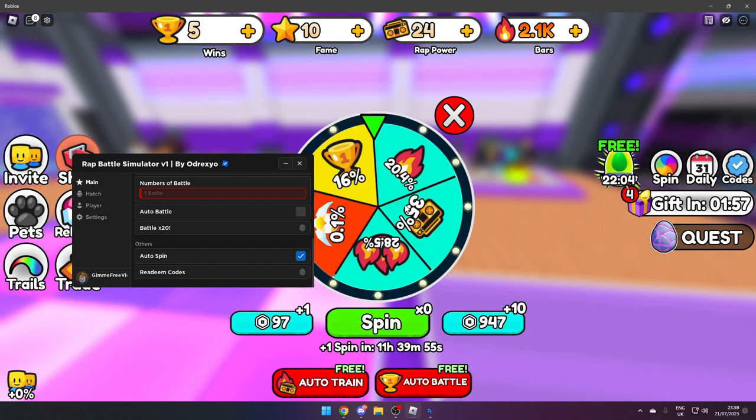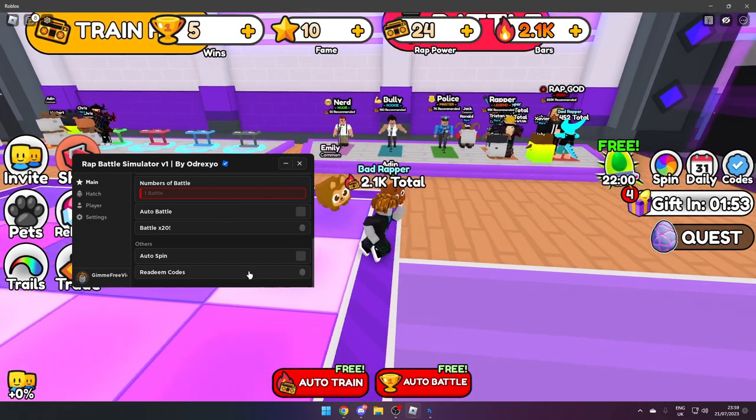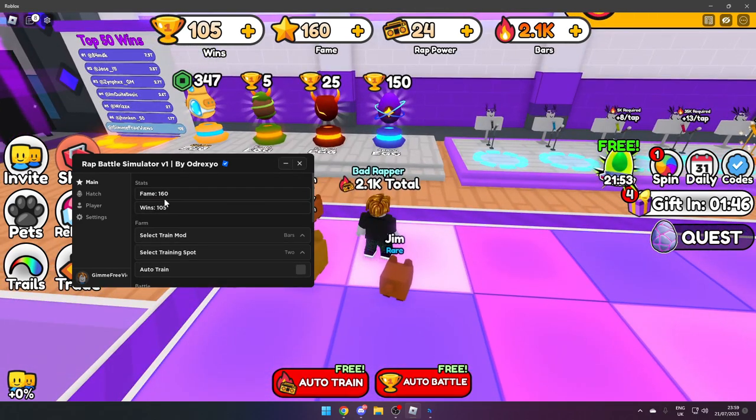If you want, you can do Auto Spin — as you can see my spin went away. If you want to redeem codes, it will redeem all the different codes in the game, and as you can see I got 100 wins and some fame.